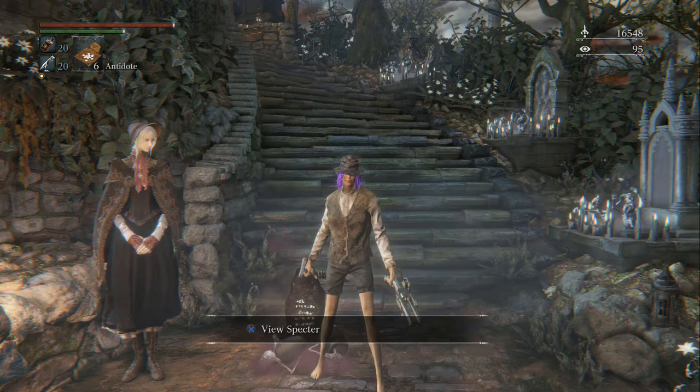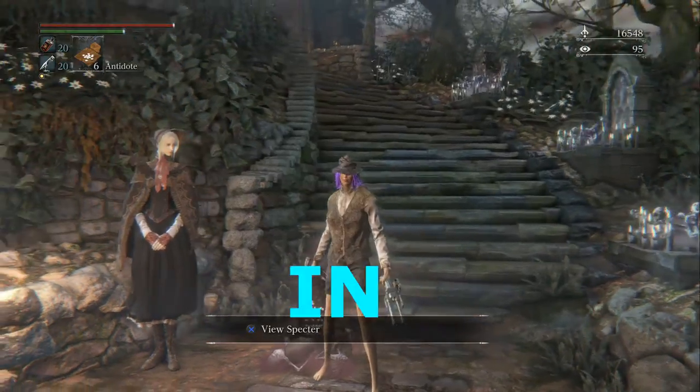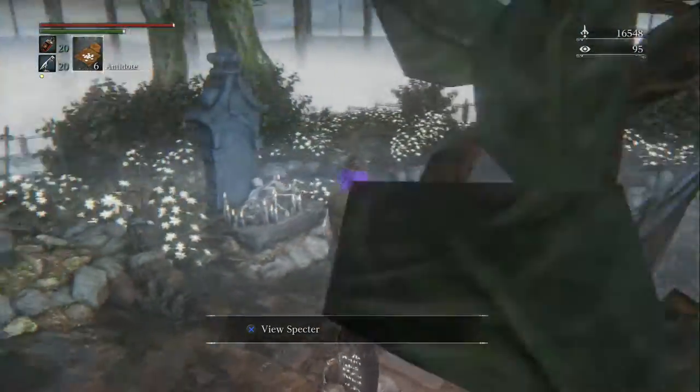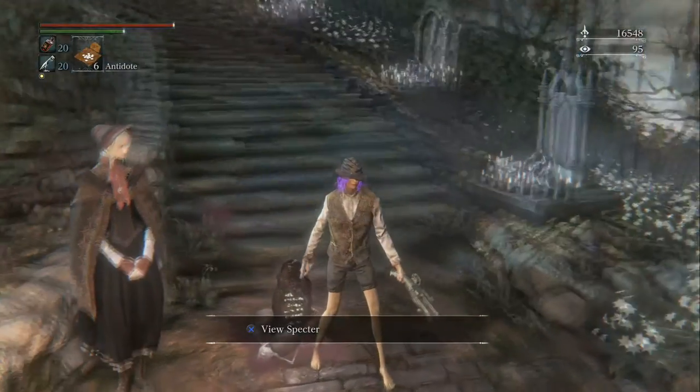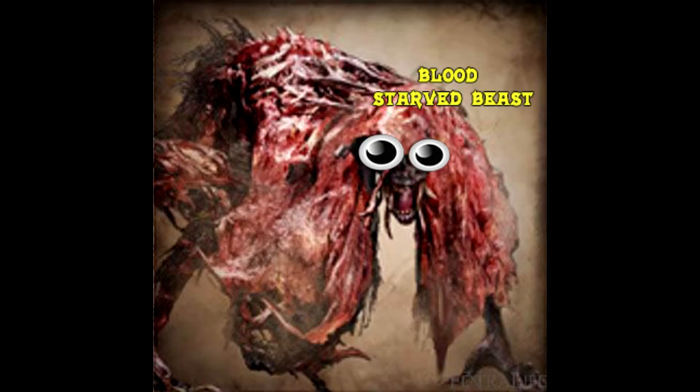Hey there my friends, this is DonkeyFurkle also known as Dr. Killjoy and today I'm bringing you another how-to-find guide in Bloodborne. Today we're going to be finding the Sweaty Clothes Attire, which can be found at the bottom of the Cathedral Ward Workshop. You must have killed the Blood-Starved Beast in order to obtain this item.